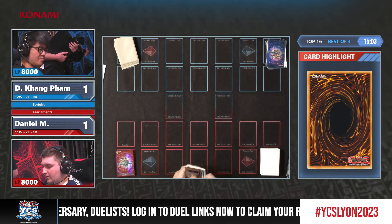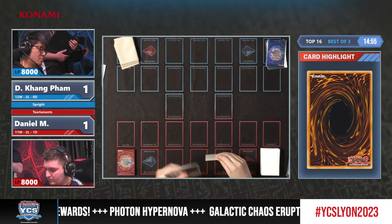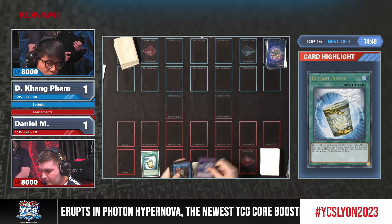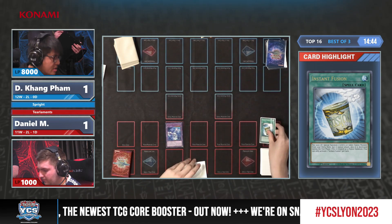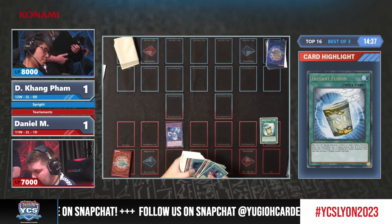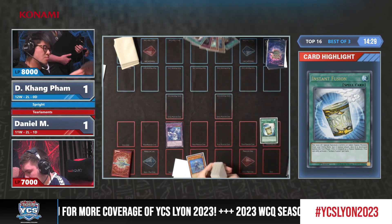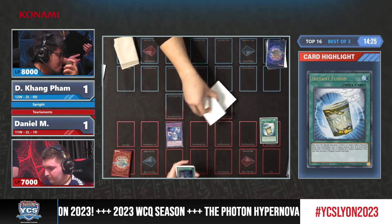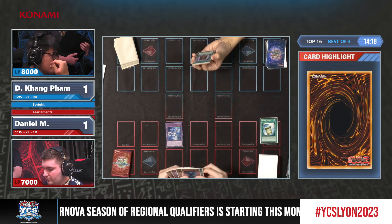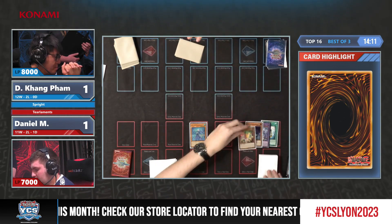One of these two duelists — this will be the last hand they draw for the entire tournament. I see an Instant Fusion — what a way to start things off. I think Dinkang will need a Shifter to pair this level. Very good start from Daniel, and his hand looks quite strong — I saw a Perlerino. Let's see if there is an Impermanence or Shifter from Dinkang — at the moment he is waiting. Interestingly, Dinkang decides to show us his hand: it's Evenly Matched plus Book of Eclipse.